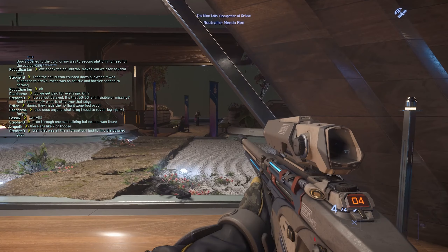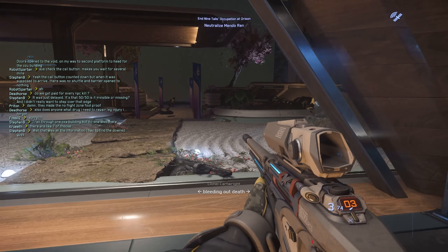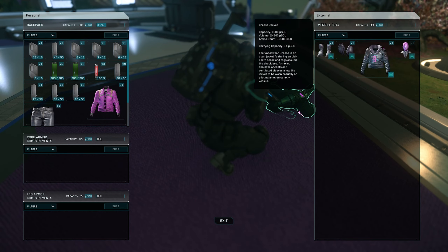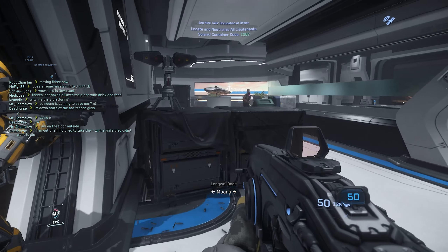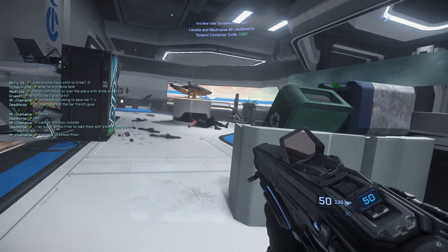Want to go tactical like I did? You can. Want to run around with a shotgun like a muppet? You can do that too. There's plenty of loot to be had as well, with the unique Nine Tiles armor and clothes, as well as basically every weapon you can think of that isn't anti-vehicle. On a gameplay front, there are little markers now above players' heads if they're on the same mission, which is a great addition to see, especially if jumping in with randoms like I did.